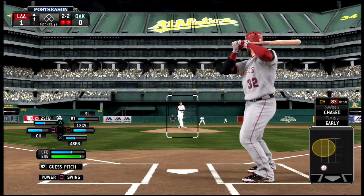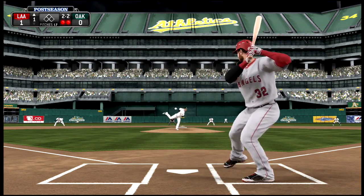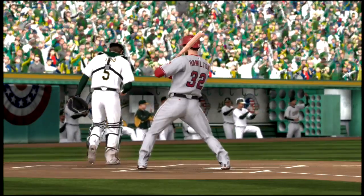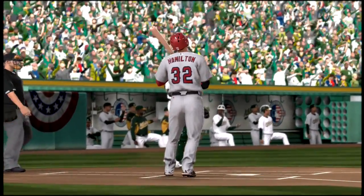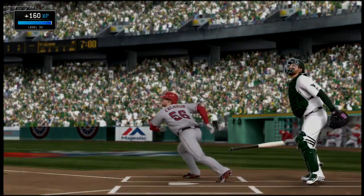Then Pujols is up next in a full count and he strikes out swinging. We go to Josh Hamilton, our fourth batter — 2-2 count and I look at a change up, so I take that strikeout looking. So I get one home run and two strikeouts. Like I said, our lineup is really deadly.